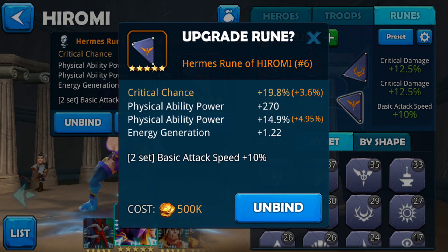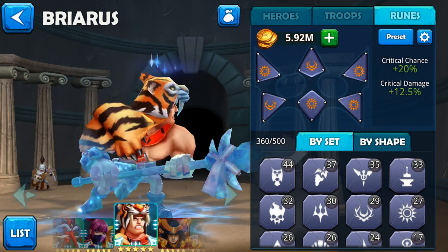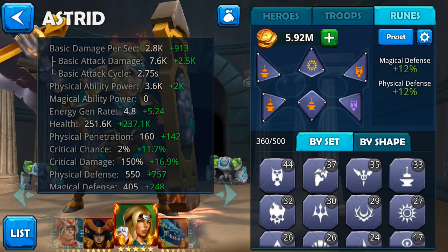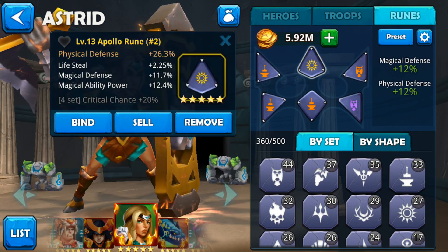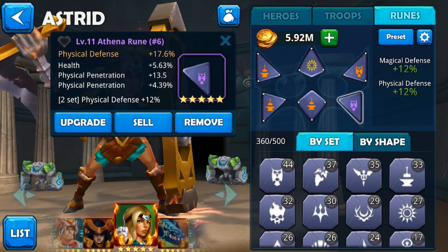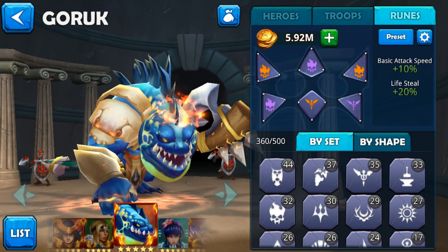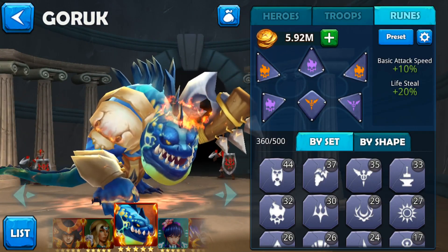I'm not rich so I'm sticking with what I have, but for those who have the gold it's definitely worth it. Binding itself is free, so for heroes you're less focused on, just bind whatever you have - as long as you don't need to unbind it. For Astrid, I bound four out of six runes - the other two have magical ability power which she doesn't use, and one is a five-star but has no DoT rune so it'll be changed out later. But theoretically, if you bind all runes to your hero it will make them significantly stronger.